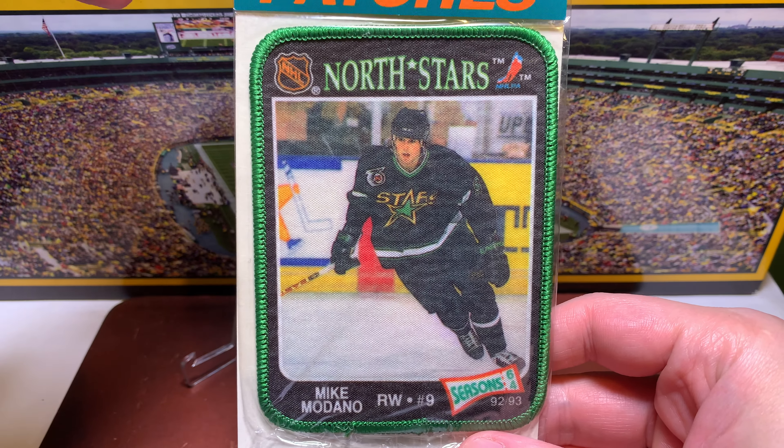The next two are from 2020-2021 Leaf In the Game Used Hockey. First, the Four Year Country card — the regular jersey version with Modano, Pat LaFontaine, Phil Housley, and Brian Leach, numbered out of 35. Then I also picked up the gold version — the gold patch, one of one — same four players: LaFontaine, Modano, Phil Housley, and Brian Leach. Nice patch on the Housley and Modano. A gold one of one.